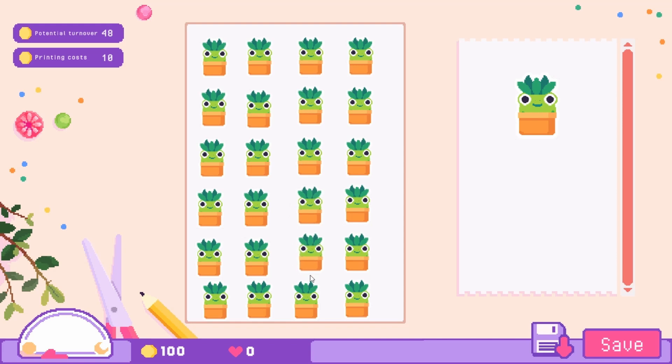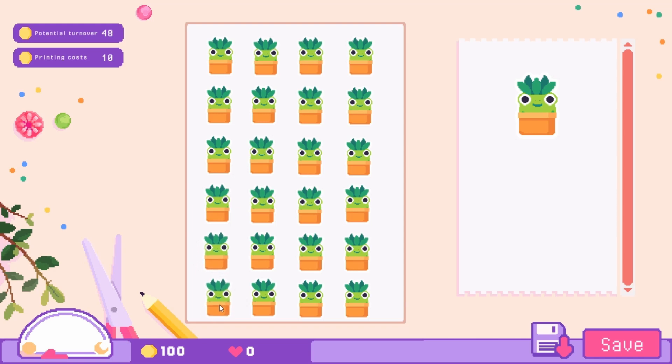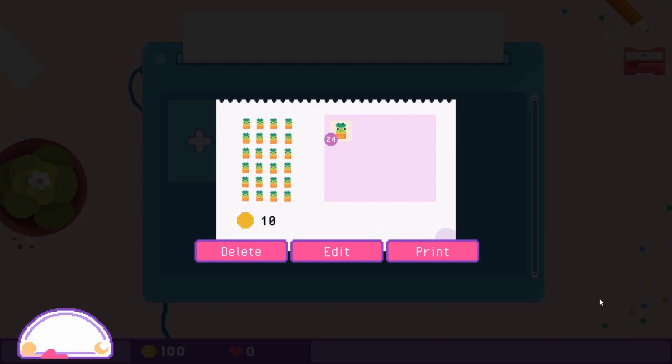If I'm going to do something, I'm going to do it right. I also don't know how long this video is going to be — highly recommend getting a snack or a drink. I haven't brought a new game to the channel in a while, but I feel like this is going to be one I just adore. It's cozy, and I love little simulation games like this. We get 24 stickers out of that printing for 10 coins — that's not bad.